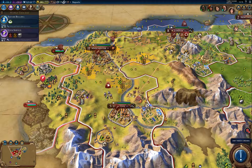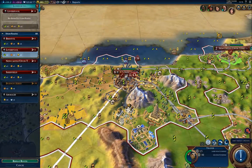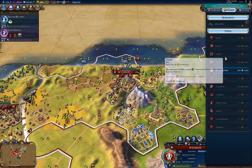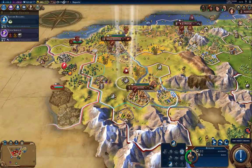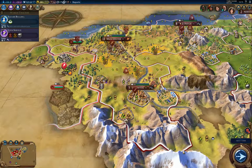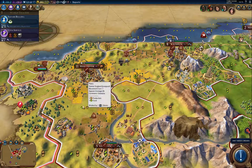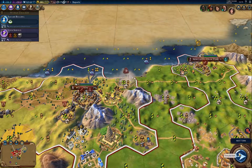I think I've got enough gold to buy a trader — actually I'm a couple short. So a farm, then up here will be a farm.